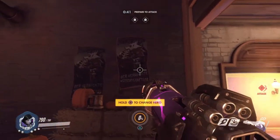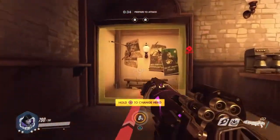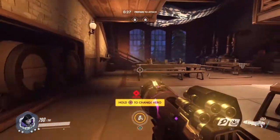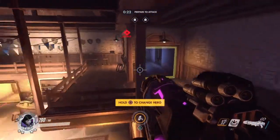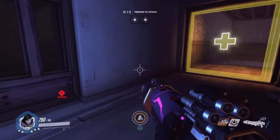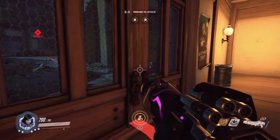This map actually looks really great with this Halloween skin. Last year they gave us the redesigned Hollywood map which was pretty cool, but I think the Eichenwald redesigned map looks amazing. It fits the Halloween theme so well, and it's remodeled after the Junkenstein's Revenge event. The spawn room looks exactly the same except for pretzels on the table and a little confetti.